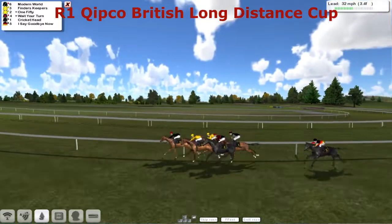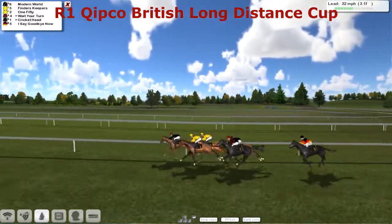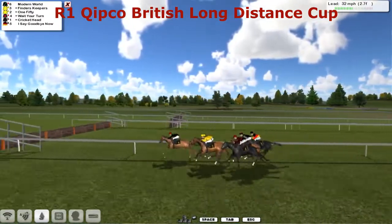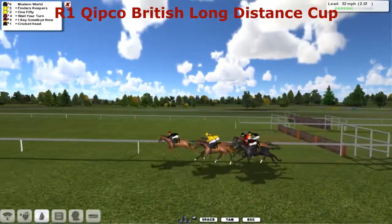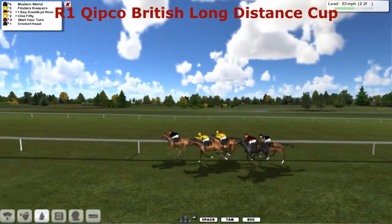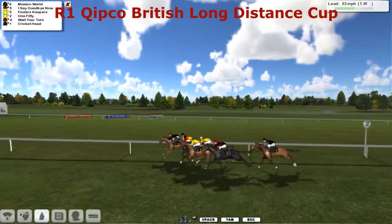And Modern World still finding and digging deep, from Finders Keepers. 150 — no room, no room there for Cricket Head. The jockey's up in the irons, getting along the fence there. A great rails run, and getting a clear run at the two furlongs.